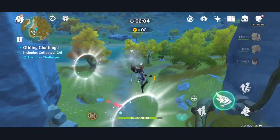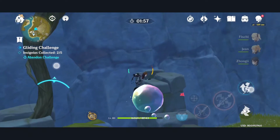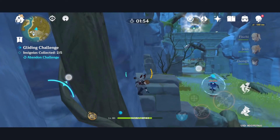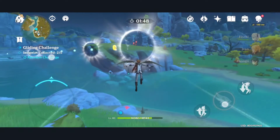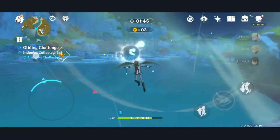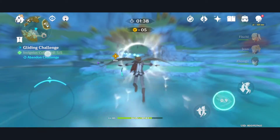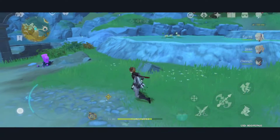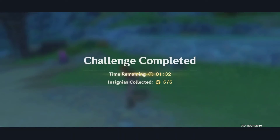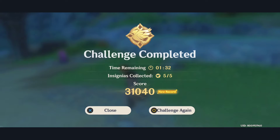Alright, here we go, we're back on track guys, we're back on track! What, how the hell did I miss that? Oh my God. I guess you just keep tapping that — there we go. I failed multiple times but we got five coins, insignia score — 10 out of 31,040.